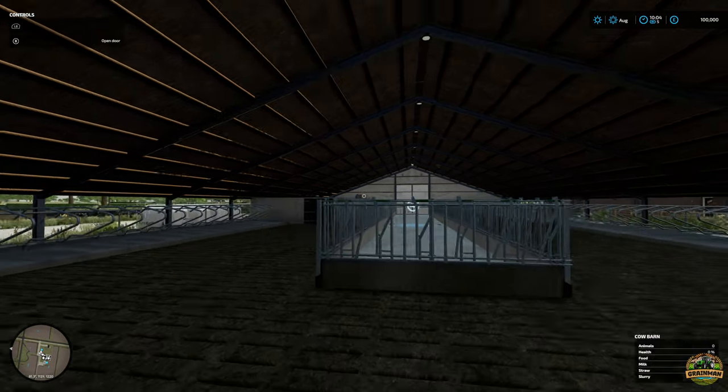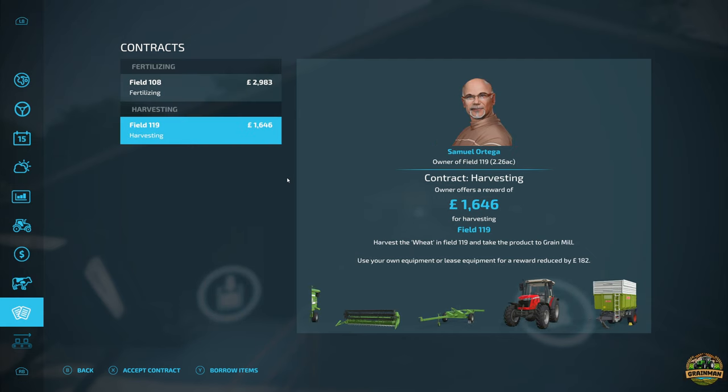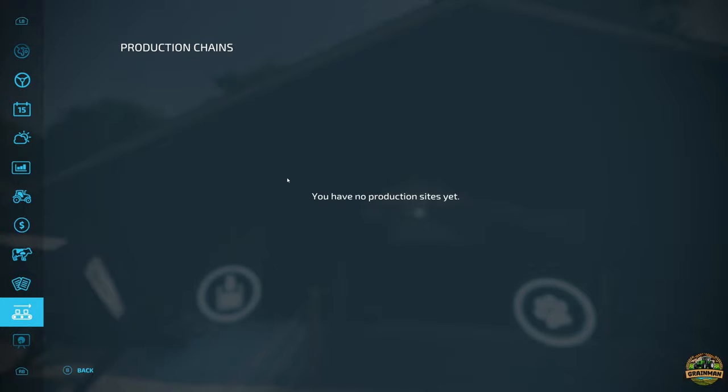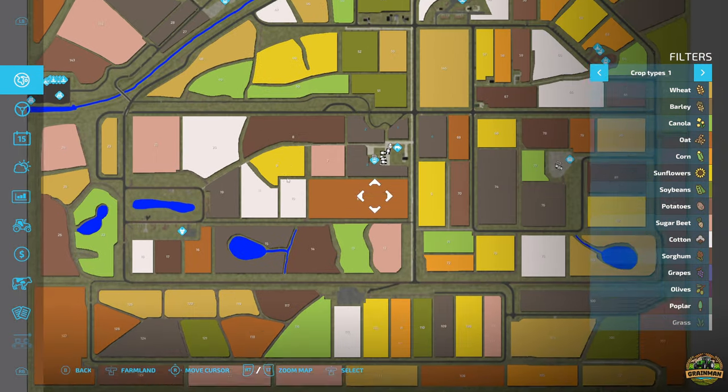For contracts, with 145 fields there should hopefully be a few AI contracts available. You could probably stack them up and get a few done. In new farmer mode you don't start with any productions yourself. Let's have a quick look at the PDA map — we start in the farmyard and have a few bits and bobs there including a silo and slurry basins.